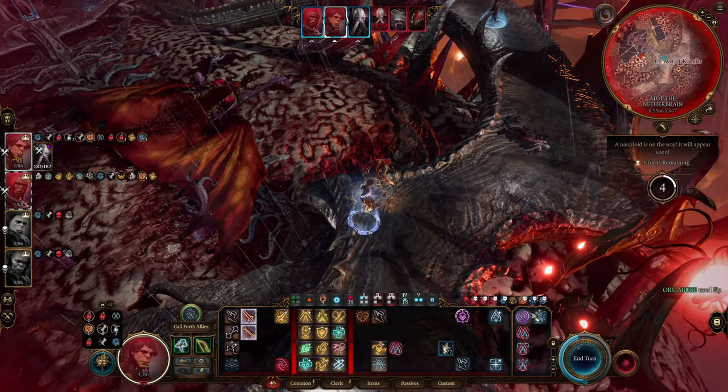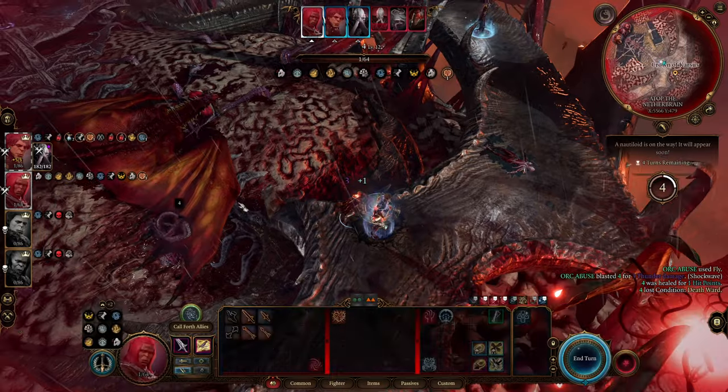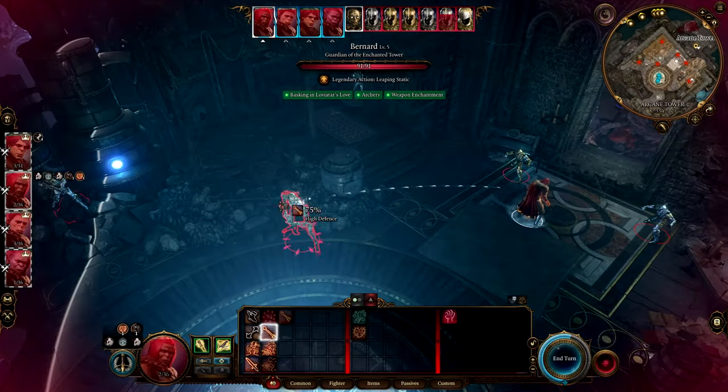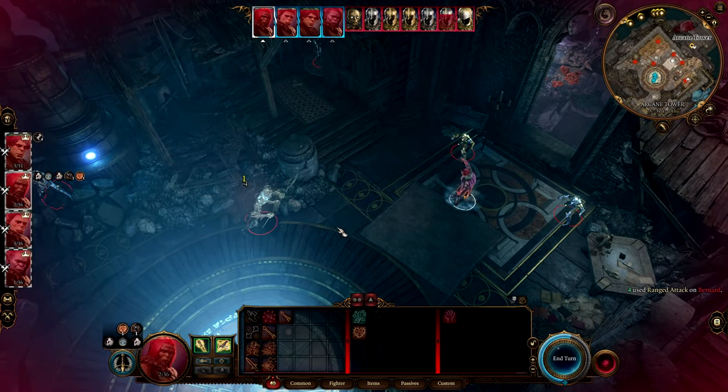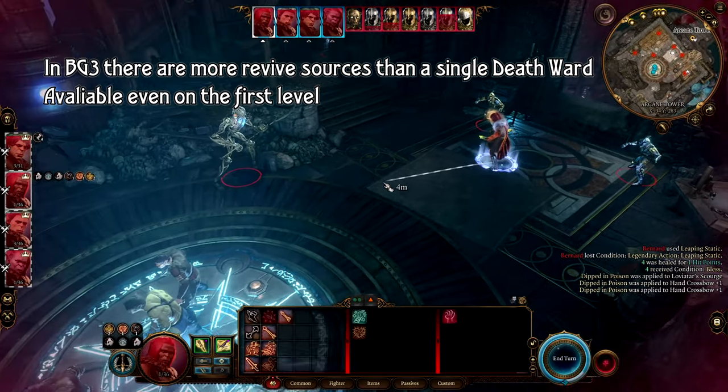I really don't understand why nobody has covered this topic before me, but the point is that the mechanics of Death Ward have been broken since the game's release. And even without abusing Angelic Potions, it allows you to win all battles in one turn from the very first act, especially if you build your characters correctly.